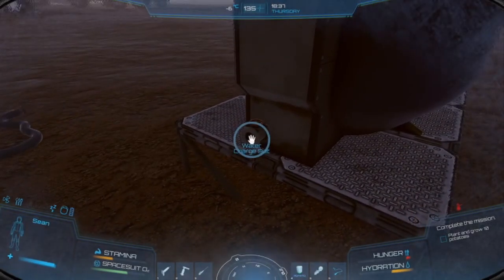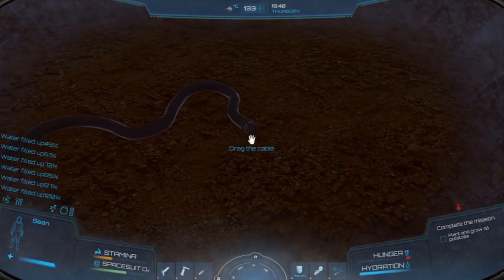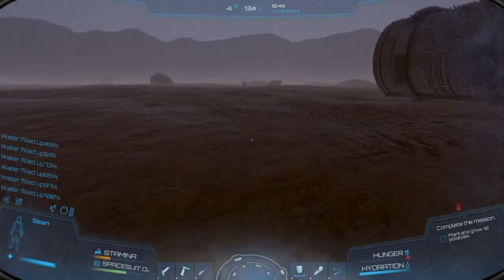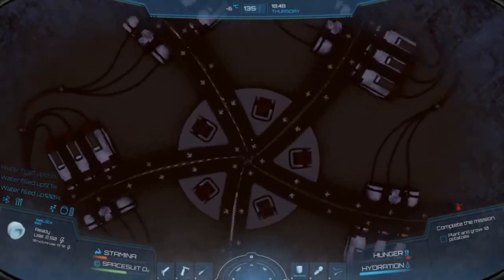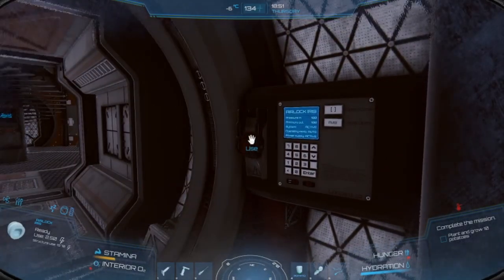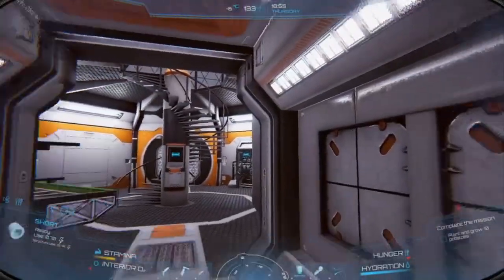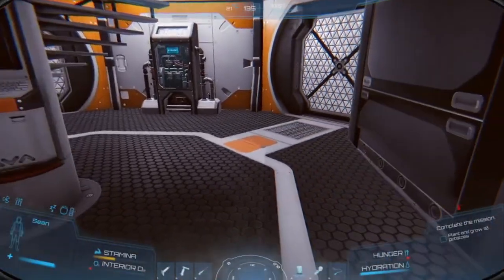If you unplug the water hose it kind of spews around for just a couple of seconds and then stops, but you can actually charge your suit here — my hydration is at maybe 30, I click on it and it fills me back up instead of using a water bottle. We plug it back in for the last task: grow potatoes. If I had tried to enter the hab before giving it power, the doors would not open automatically, but with power on the lights are on and the doors open automatically.